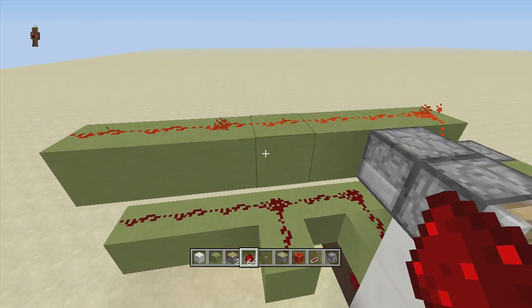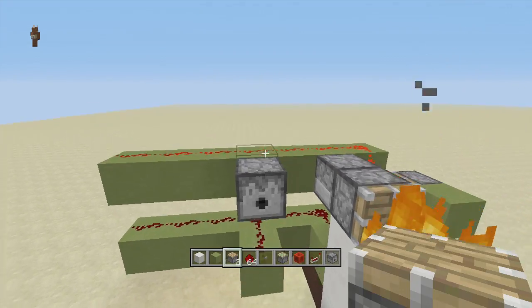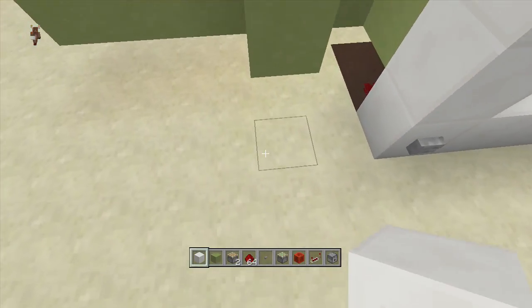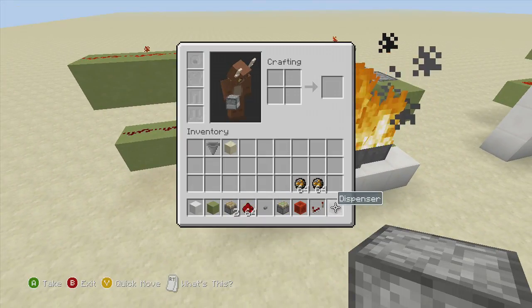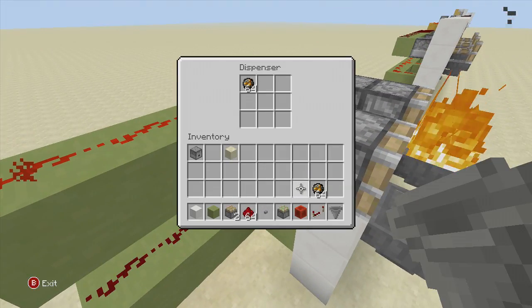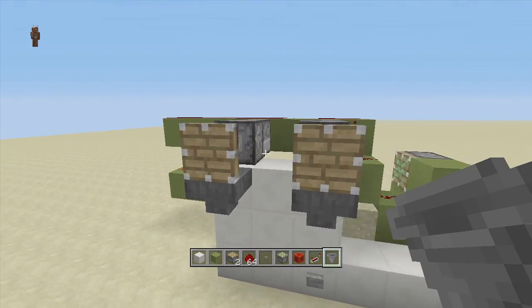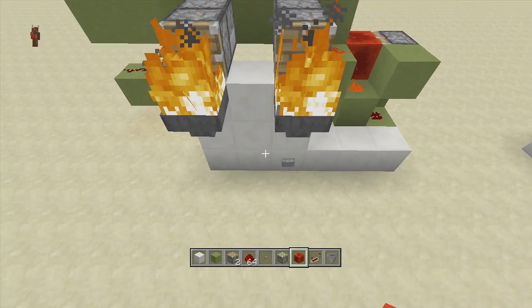To add more torches, skip at least one block and put another piece of redstone dust. Then off the top line, put a dispenser and then a normal piston in front of the dispenser. Fill in your normal blocks up to there, then put your hopper right underneath the piston. Put some fire charges inside this dispenser and that's your second unit done.